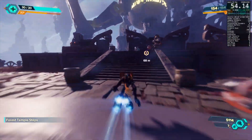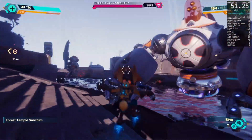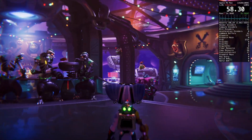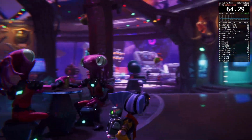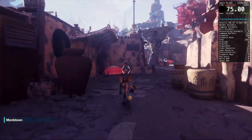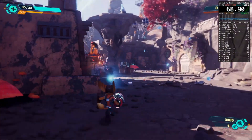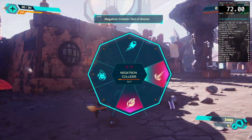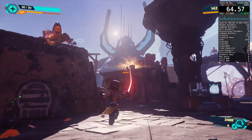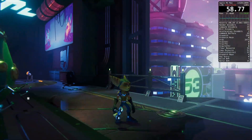Ratchet and Clank Rift Apart runs on Mac and it's pretty awesome, with full FSR 3.1 support, adaptive triggers, and some of the cleanest visuals I've ever seen — my personal favorite game on this list. I've seen the game run pretty decent on an M1 Pro with 16GB of RAM, but for a true console-like experience I recommend 24GB of RAM on an M2 Pro chip or above. Check out the following gameplay running at 1080p with ray tracing.